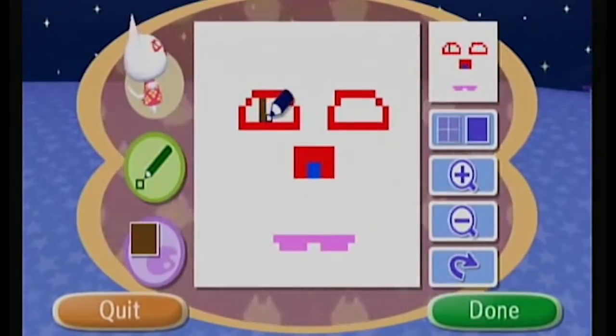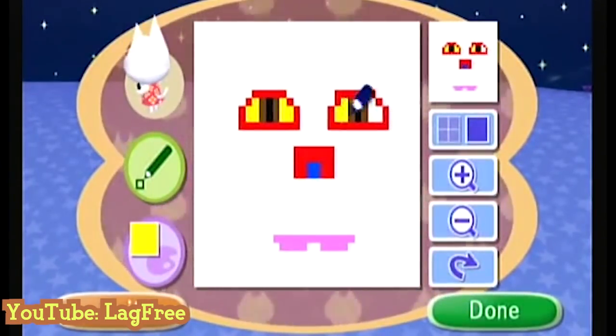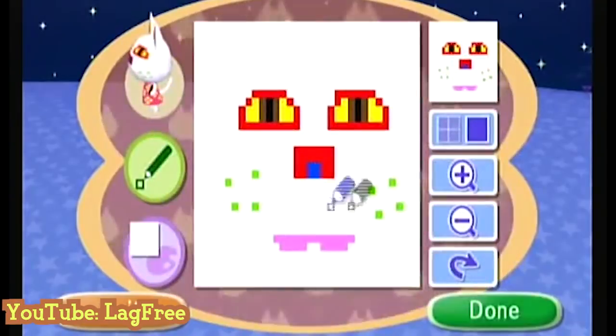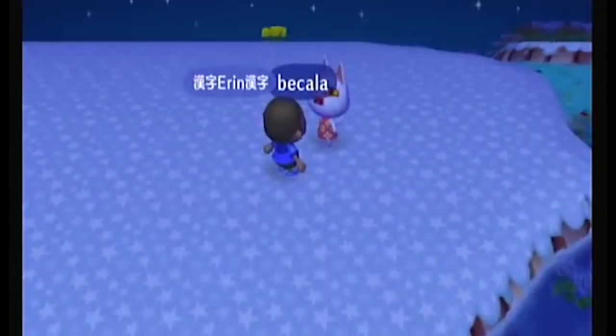Blanca is a white cat with no face. In all games prior to New Leaf, she wears a Blossom shirt. Her face can be drawn on by the player and is the source for a lot of weird-looking faces you see.